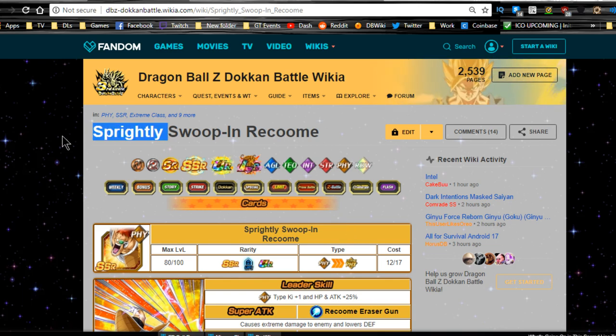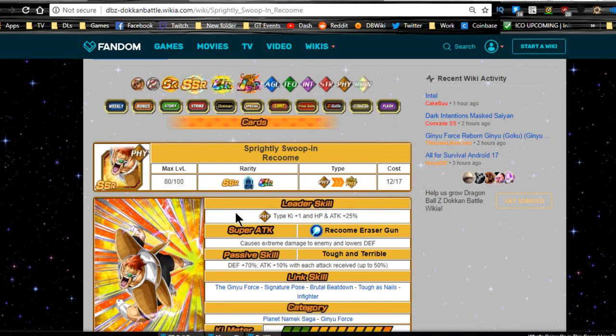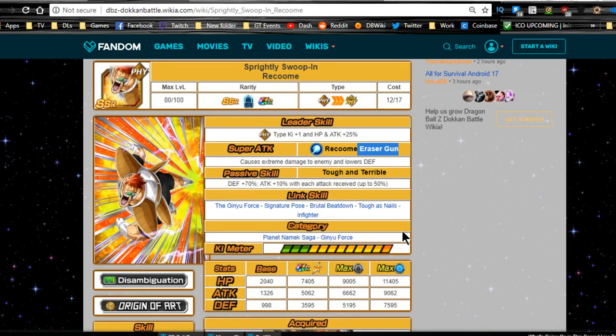Let's talk about the Recoome card — 'Sprightly Swoop-In Recoome.' All leader abilities are the same except for the specific attribute type. It is physical type, Ki+1, HP and attack plus 25%. Super attack is Recoome Eraser Gun, causes extreme damage and lowers defense. Passive skill: 'Tough and Terrible' — defense plus 70%, attack plus 10% with each attack received, up to 50%. So you need to get attacked five times.